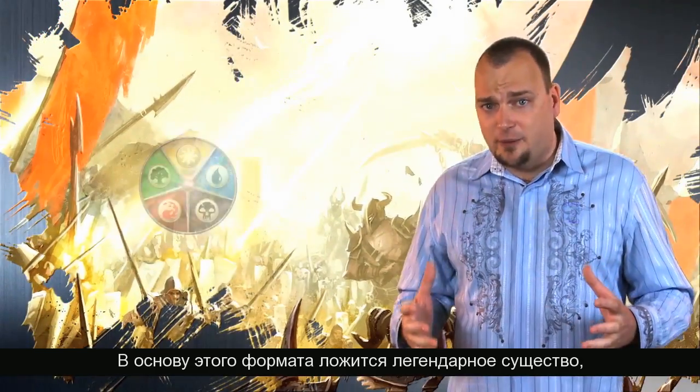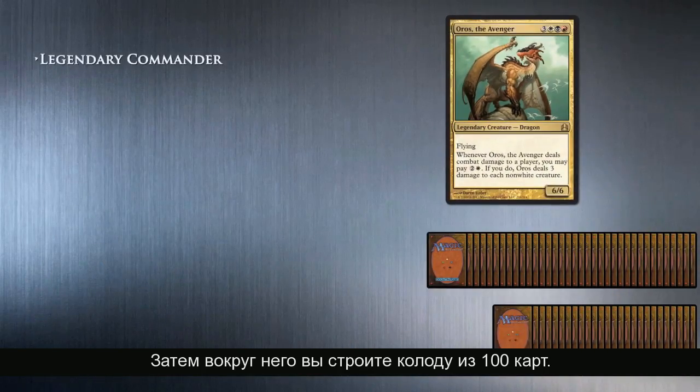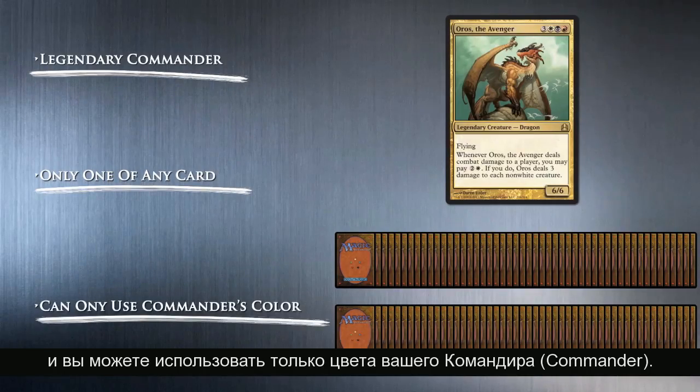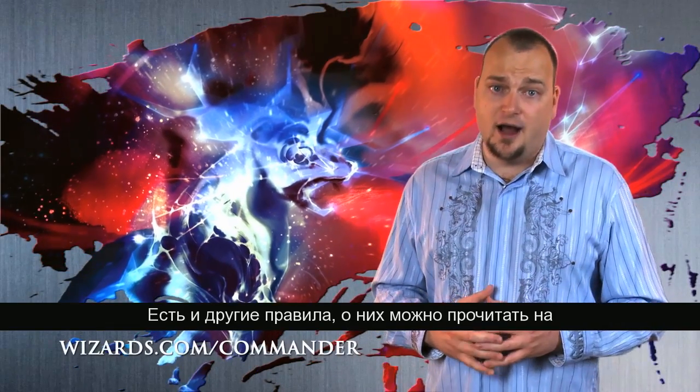The basics of the format is that you choose a legendary creature to be your commander. You then build a 100-card deck around it. You can't have more than a single copy of any one card, except basic lands, and you have to use the colors your commander has. There's a bit more to it, but you can read the rules at wizards.com/commander.